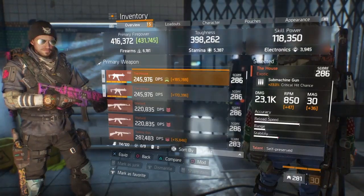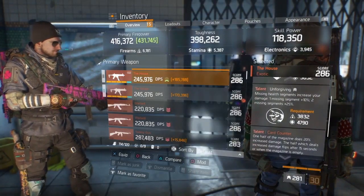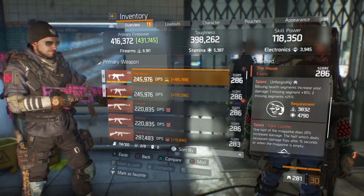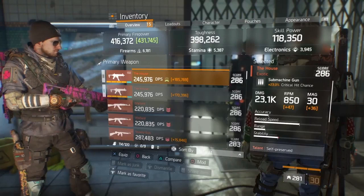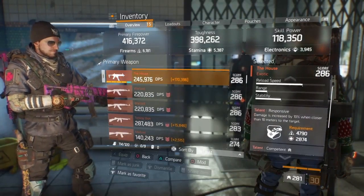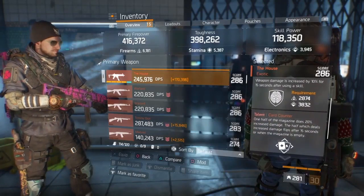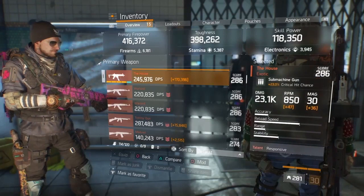Without further ado, let's get into the build. As you see here, I got both of my houses already optimized. The first one I got self-preserved, unforgiving — don't really worry about self-preserve, that's just the best I can get. And this one, got responsive and competent. Gotta love it. I wish it was unforgiving, that would make it even 10 times better, but it's a word.